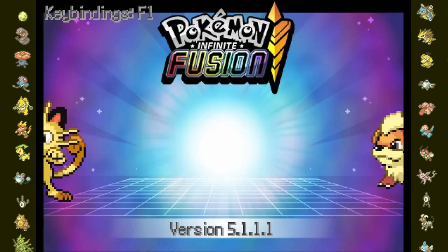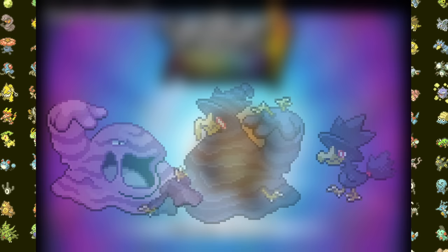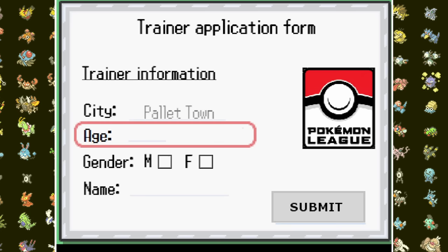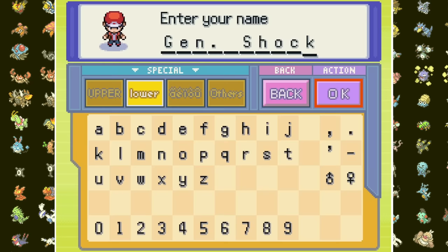Pokemon Infinite Fusion is the pinnacle of Pokemon fan games. You want to fuse a Darkrai with a Torchic? Bam! Munk and Murkrow? Coming right up. You can even mash together Magikarp and Arceus. But we won't be doing any of that today. This is the story of a man — a man named General Shock who conquered this insane version of the Kanto region with his army of Pikachu fusions.